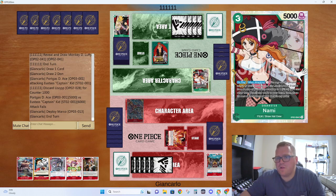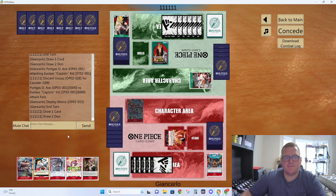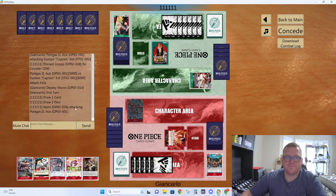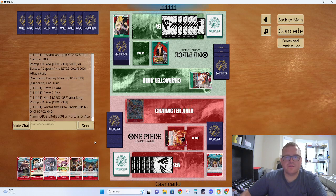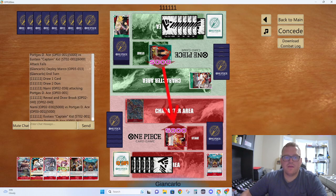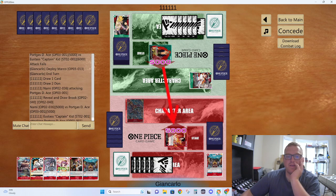Look at this card — on play, when attacking, you pay a Don, so it attacks for 5. Look at 3 cards, reveal a Film-type card other than Nami, place the rest at your deck. It is kind of mid — that is a kind of mid card. Take it, get a Jozu — that's cool. Take it. What's my play next turn? I don't really have one. Now I do.